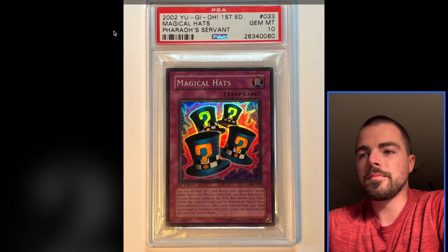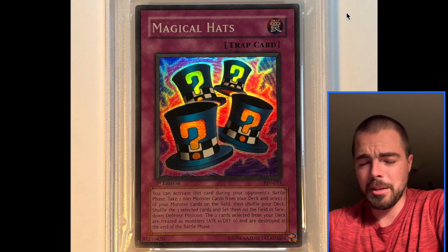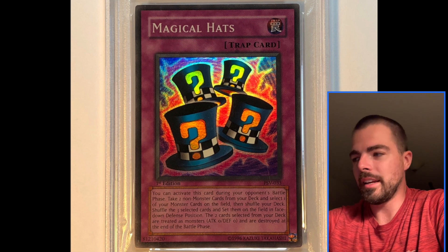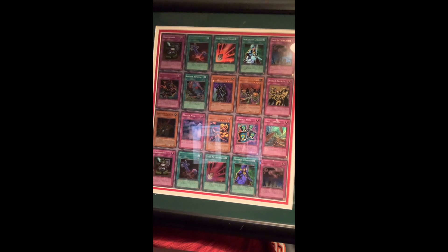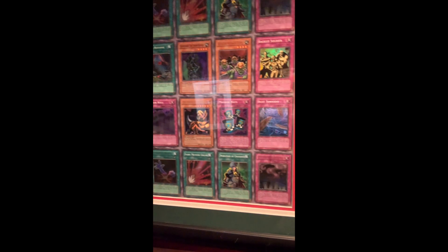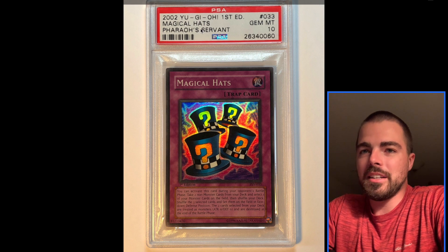At number 2, Magical Hats — a classic Yu-Gi-Oh card. It was actually a Magic card in the anime, I believe. But it seemed to be used a couple times for sure, so it really has that strong connection to the anime. And as you guys will see here, I have an uncut sheet of Pharaoh's Servant, so a lot of these cards on this sheet made the cut. Pharaoh's Servant has kind of a soft spot for me, so Magical Hats came in at number 2.